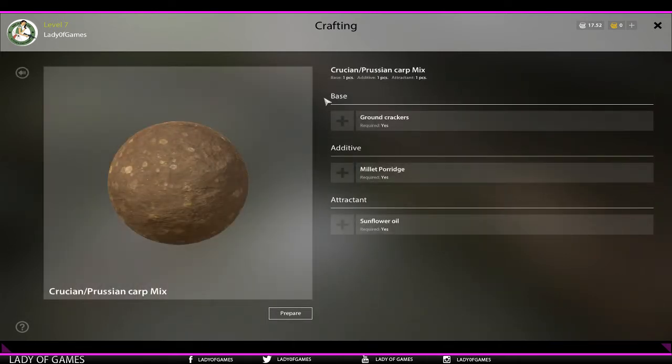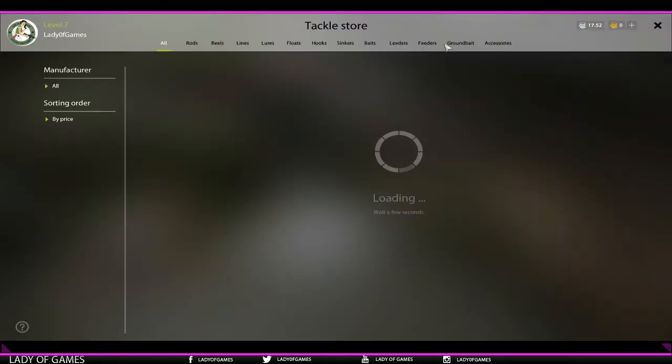If you want to go and click on a Prussian carp mix — we should actually change that into gibble — here you can see what it is that you need. So we need ground crackers as the base, then as additive we need miller porridge, and as attractant we need sunflower oil. So let's grab those.